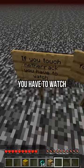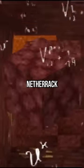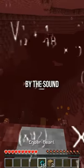If you touch netherrack you have to watch Jelly Bean for 24 hours — oh hell nah, no way. It appears that there is netherrack at the bottom and I have a hay bale in my inventory, which could prevent me from getting fall damage and touching netherrack. So what am I gonna do? I'm gonna place a hay bale to prevent fall damage. Let's go! I survived and I didn't even touch any netherrack.